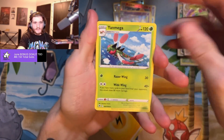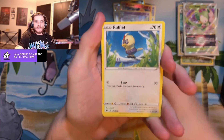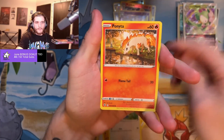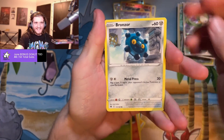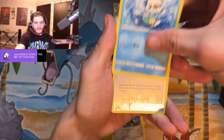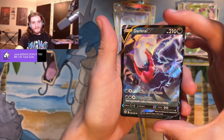Liligant V-Star — hopefully that's not the only one I get because I really wanted Palkia. All right electric, Yanmega — it's okay. We can always get to the online packs that I'll open afterwards and get the stuff I want there. Bronzor — wrong card — reverse holo Featherball, and a Dark Rye V. All right dude, I don't have that yet.